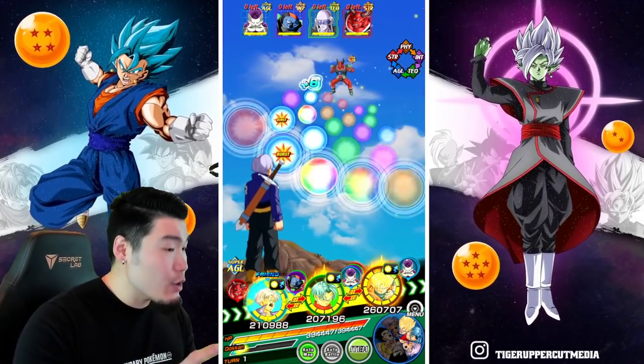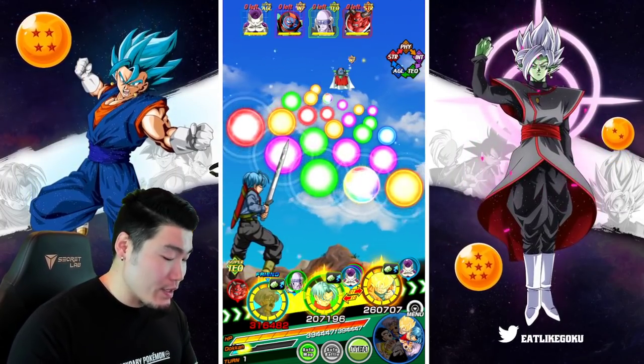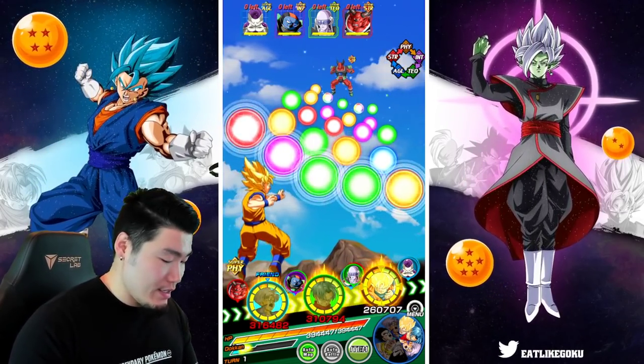For the Trunks, I'm not going to go for type disadvantage, but I'm going to do that for everybody else. For example, the tech Trunks, we'll go for Sorbet here, and then for Goku, we'll go for Sashimi.